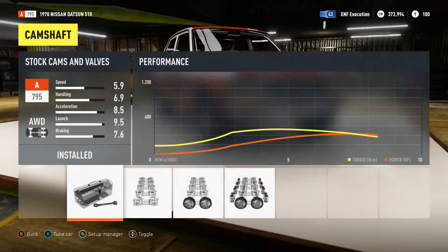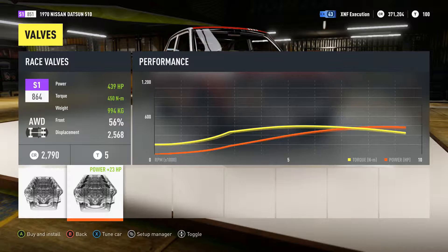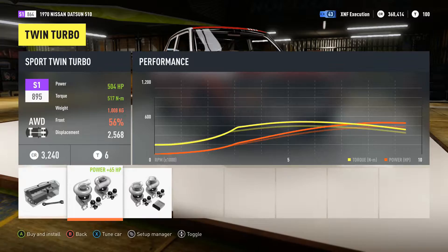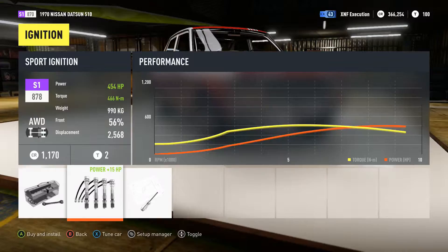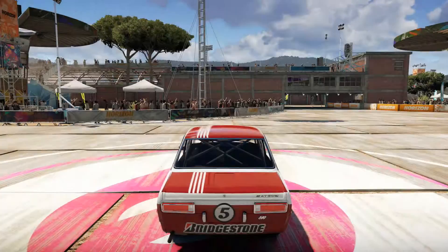At 416, my first point of call is going to be the camshafts. Displacement — I probably want to keep it at 2.6. Valves can get us to 439. What about these turbos? 550 — that's probably a little bit too much for what we're going for. I'll put the sport flywheel on. It is currently a car that's got 454 brake horsepower per ton. This thing is going to be a little beast.